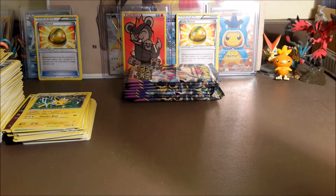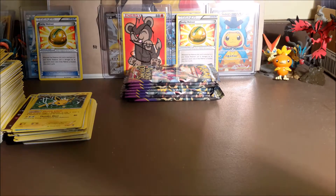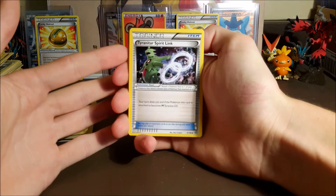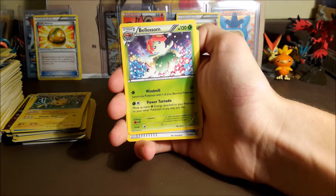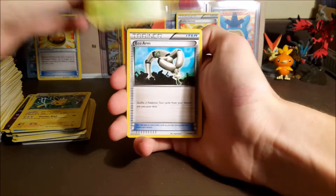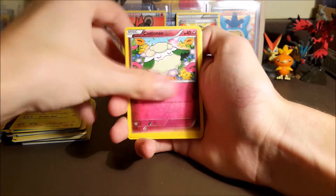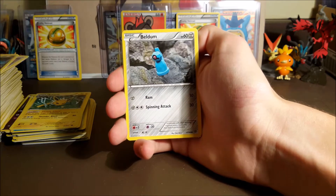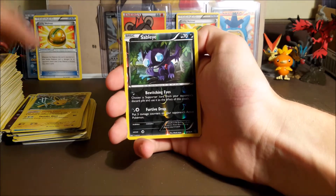We have already pulled two full arts from this box, but hopefully we can pull something. We're at five ultra rares right now, which is kind of low for an Ancient Origins booster box — usually you get maybe six or seven — so hopefully we can pull at least one more.